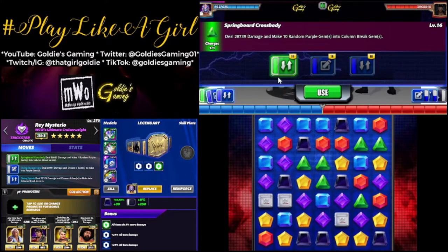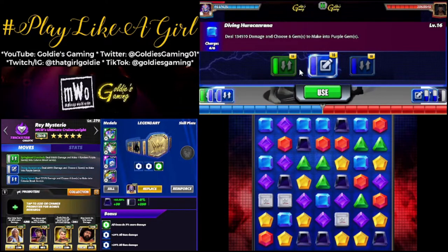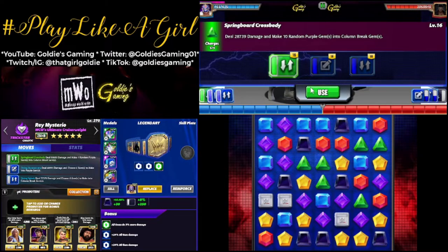We are making ten random purple gems into column breaks and then choosing ten gems to make into column breaks — so this is just overkill city.